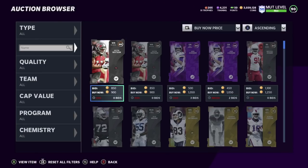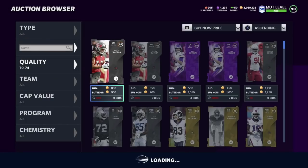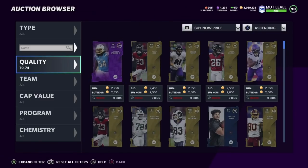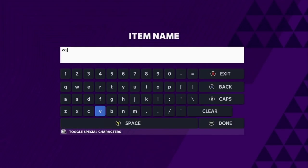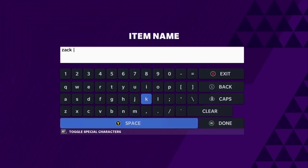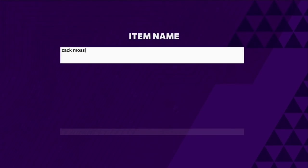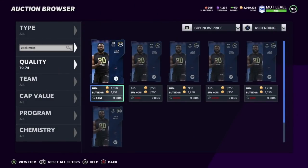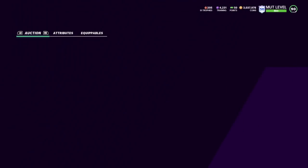EA kicked me out, but anyway — you're going to go through the Team Builder cards for every team. Take your time and look for the most expensive ones at that time. Don't load up on the same player because prices change. Zach Moss here is now 1150 — so yeah, you want to pick these 70 OVR cards up for around a thousand so that way you have three thousand per set.